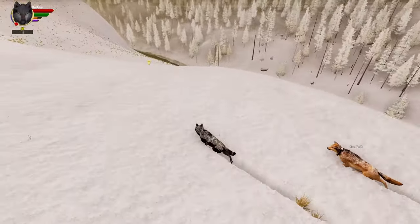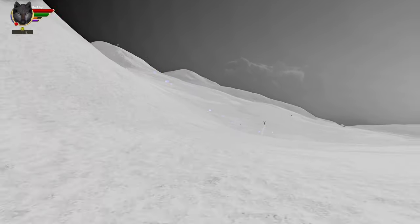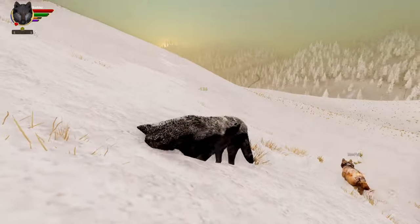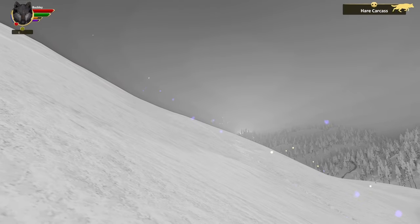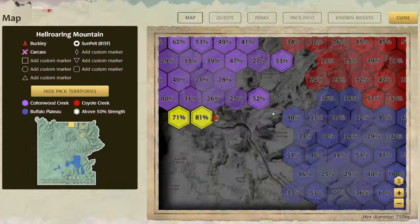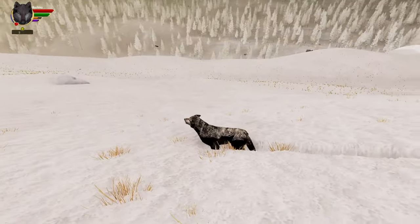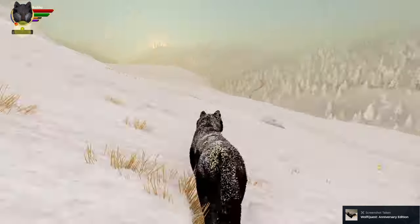I haven't played Wolf Quest in a while — that was a rabbit, sorry Mr. Fox! Still not smelling any elk. Elk must exist on Hell Roaring Mountain. There's a rabbit — I want to go for it in case we don't find any elk. We seem to be in a mountainous area. I think in an old Wolf Quest dev blog they mentioned that during winter, elk move to the lower, flatter ranges of the mountain.